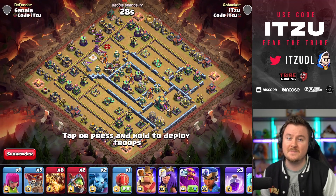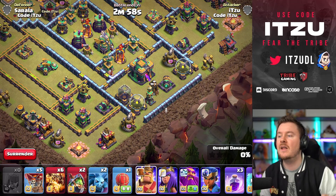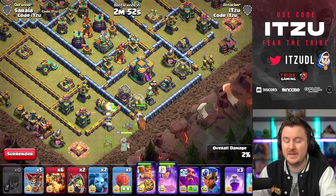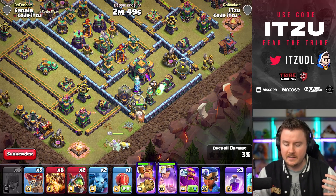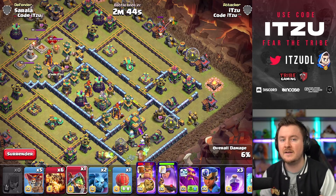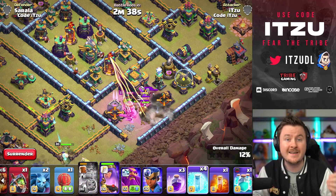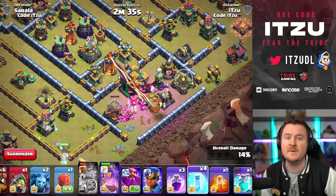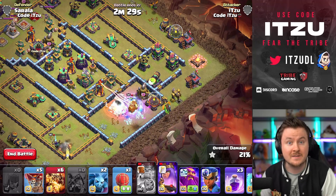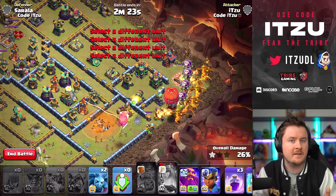Let's move forward to the next common base. I know it's getting repetitive but this is what you're dealing with pushing higher in legends — a lot of box bases. Still the same approach: send your king for the town hall. Also, use the archer queen sometimes if you predict there might be traps around the town hall, to test that. If that's the case, use your queen and king together to make sure the push is stronger and you get the tunnel for sure. Use as many spells as you need to take down the tunnel.